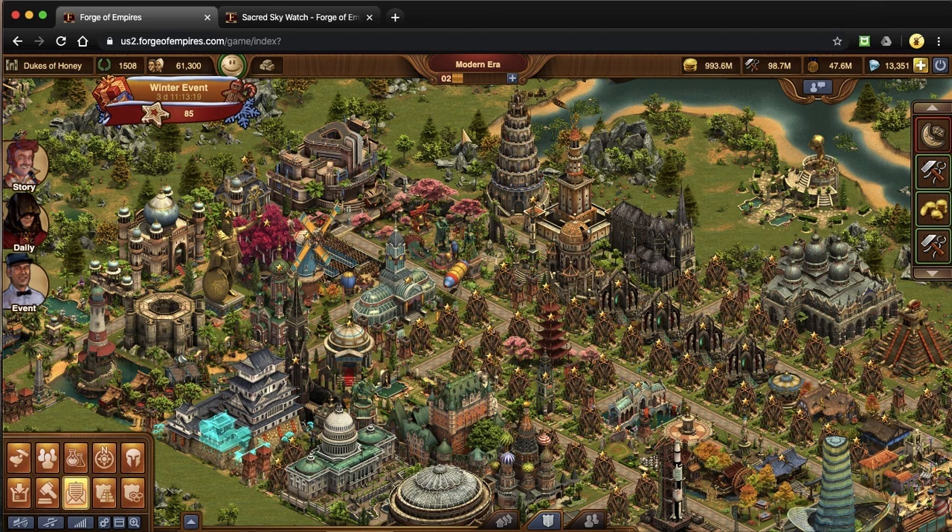Also with this bar, as you're collecting your city, it'll cap you at 100 forge points. Once you hit 100 in this bar, you cannot collect any more buildings from your city. However, if you're at 100 and you go do encounters in Guild Expedition or Guild Battlegrounds and you win forge points, those will add on to your 100. You just can't collect any more through your city, so then you'd spend those.